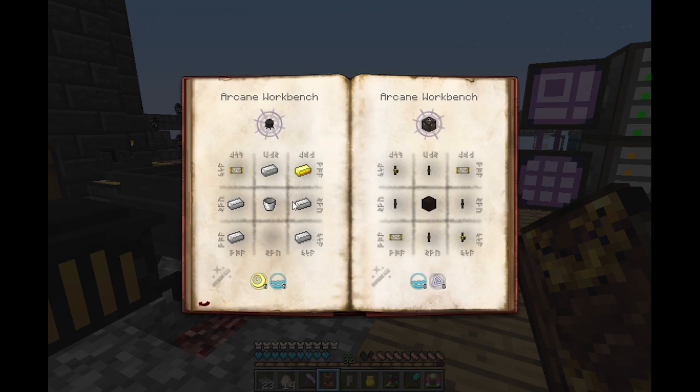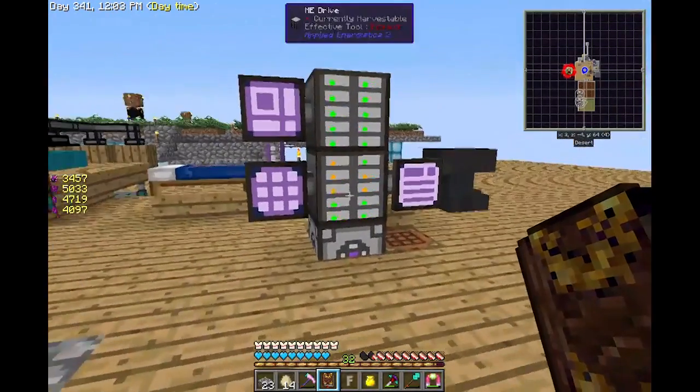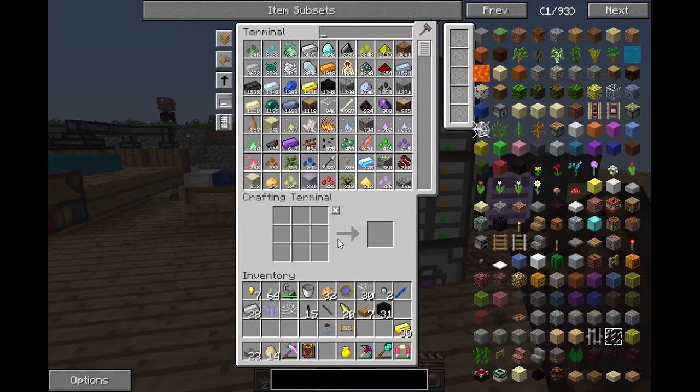The arcane alembic recipe: iron, one piece of gold, and a bucket. I have the bucket - I have everything!